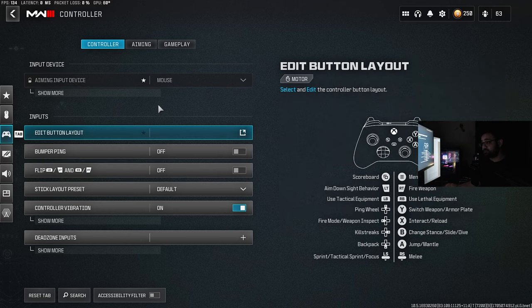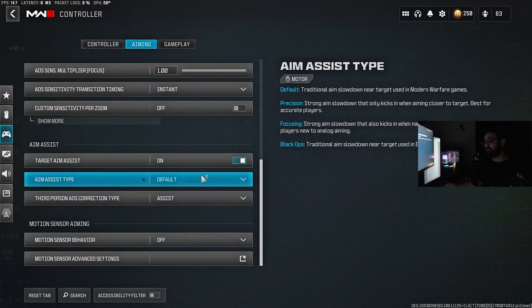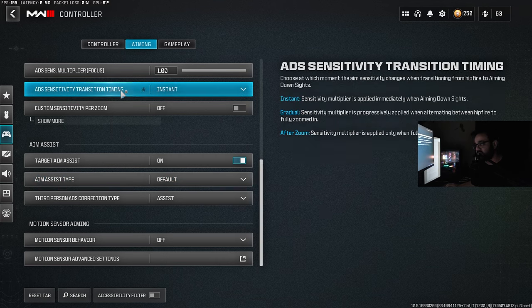For controller players, two important things. First, aim assist type: there's Default and Black Ops. People say Black Ops was overpowered, got nerfed, and is now slightly better than Default — but others say they're the same. This will be a personal experience, so try both and see if there's a difference. Go between Default and Black Ops. Precision and Focusing are options you should not try.